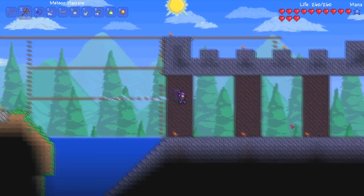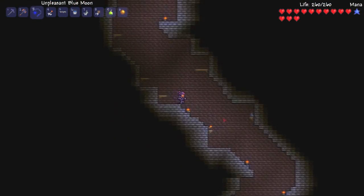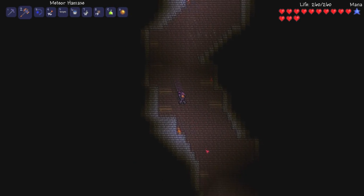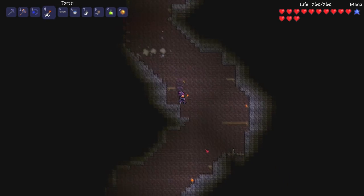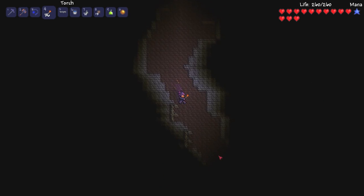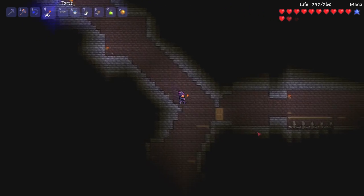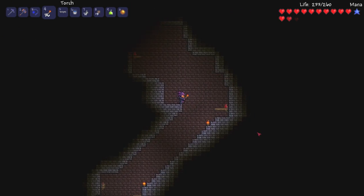We need that cobalt shield — cobalt shield or bust! Okay, here we go guys, back down here. I don't even know where that chest was, so it might take us a little bit to find it. I hope not too long though. No! Oh, he's a wizard! It's down — it's down.